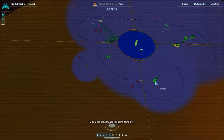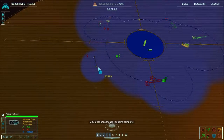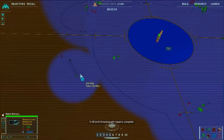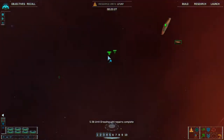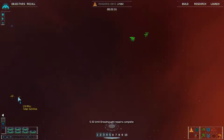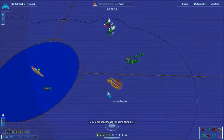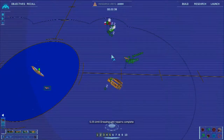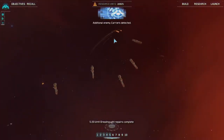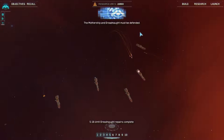Group four, take them out. Because there's no resources over there, that's why he's not taking it to the refinery. Group three reports enemy contact. Group two reinforced. Group two reports victory. Additional enemy carriers detected — the mothership and dreadnought must be defended.